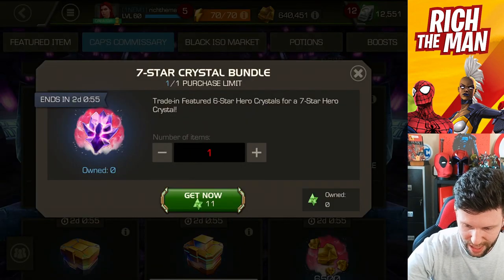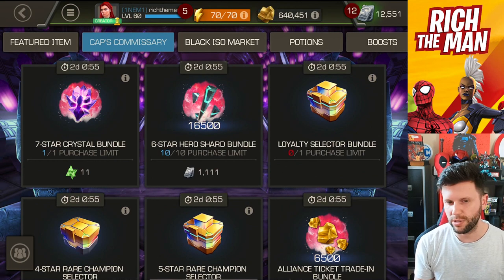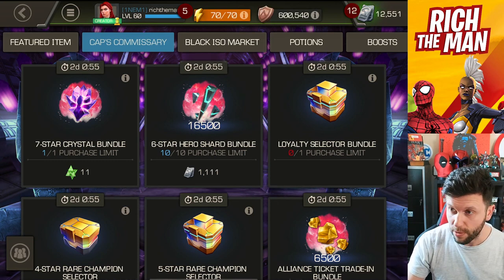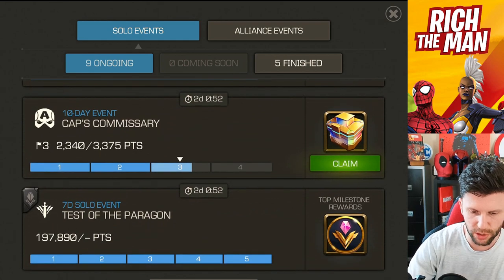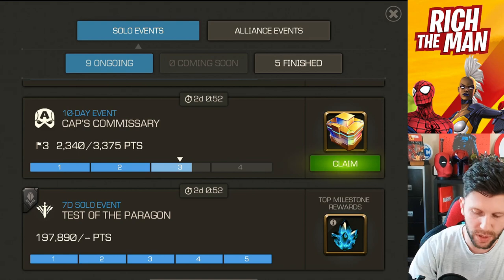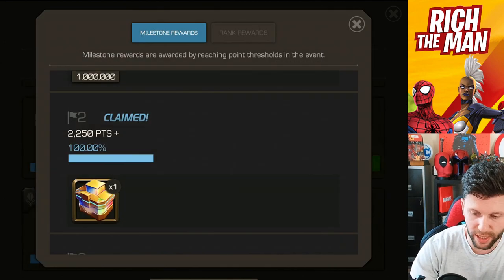The seven star crystal bundle side of things — this is a bit of a bone of contention. I'll have to make a final decision on this one, and also decide whether there's any point doing it and whether it will matter. From a points standpoint, all those things I've just purchased get me up to 2,340 points. It actually gets me to this selector right here, so I can get 30,000 six star crystal shards.